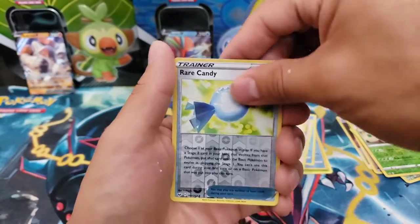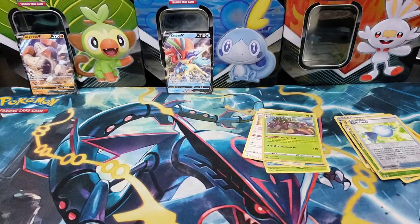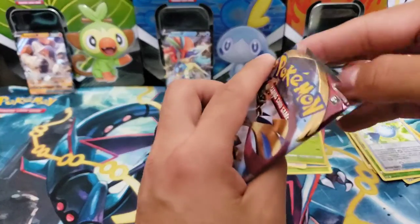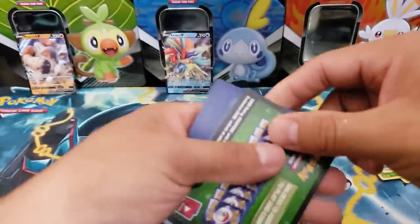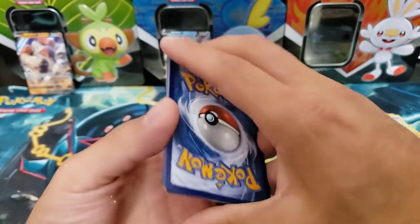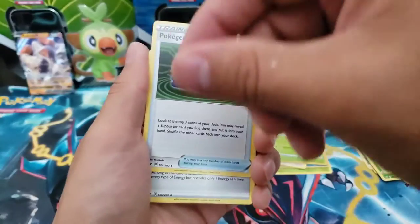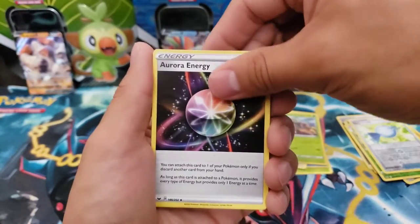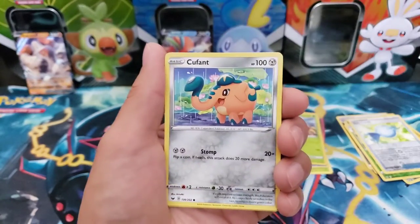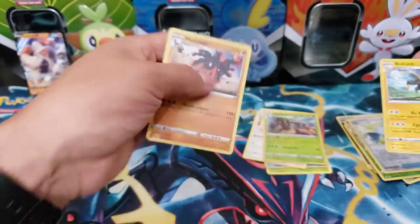We got a reverse holo Rare Candy and for a rare we have a Reelbloom holo - very nice, I don't think we have this one so it's definitely something we can add to the binder. That's kind of how I am with packs, tins, and boxes. All this white stuff always coming from the booster box again, all over the place - it's all on me, I can't get it off. We got a Yamper, a Grookey - this is the second to last pack, so hopefully we get something good. For the rare we have a non-holo Mudsdale.